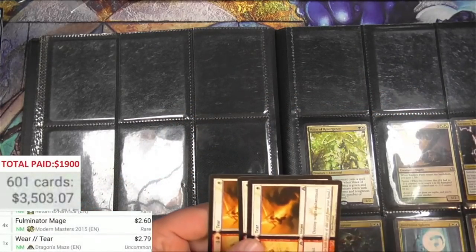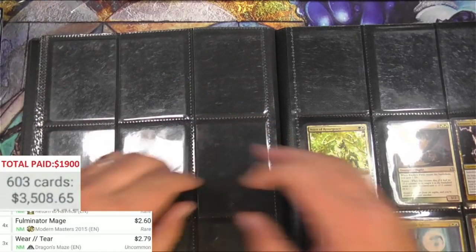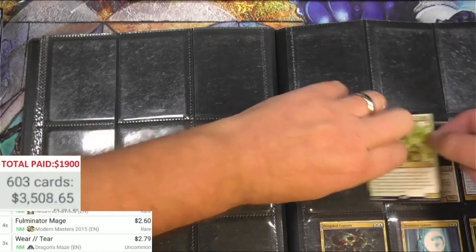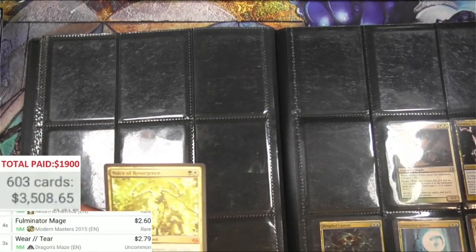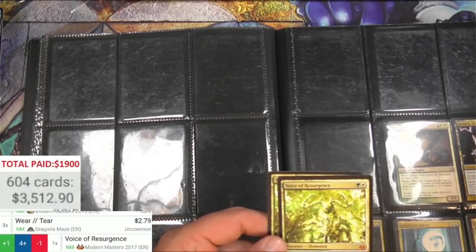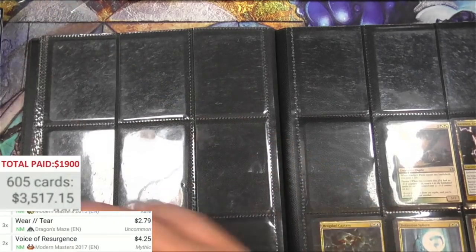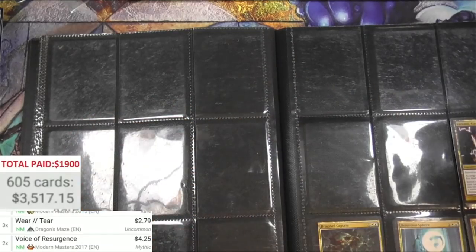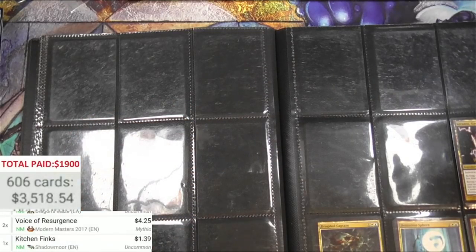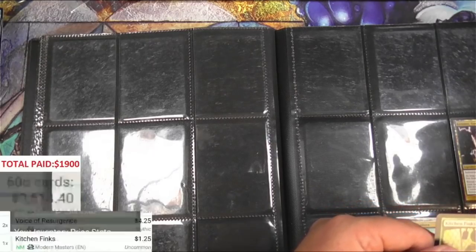Pretty good collection here. Voice of Resurgence - couple of those, cool art. Probably still the best card out of Dragon's Maze, I think. Kitchen Finks - this is one that is now not worth what it used to be. Plus 39 original - yeah, the Ultimate Masters printing kind of killed it.